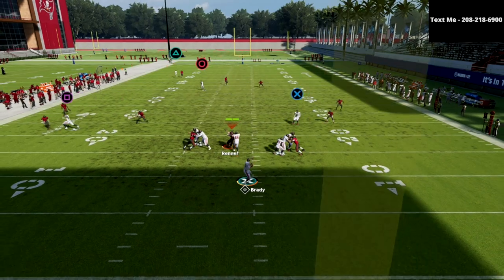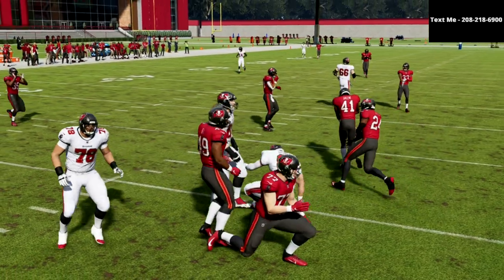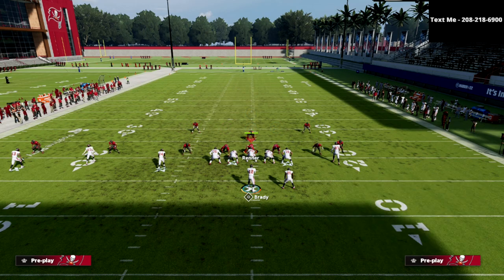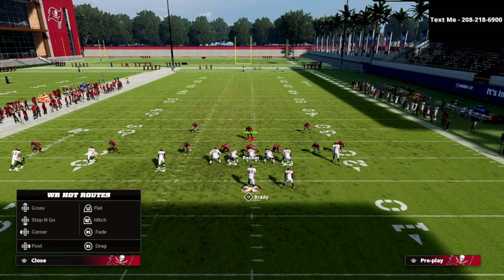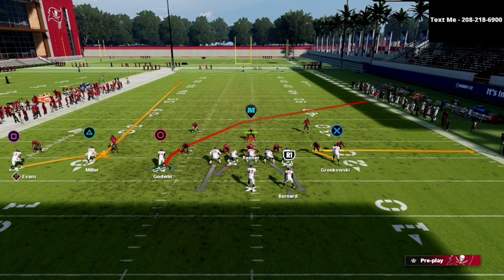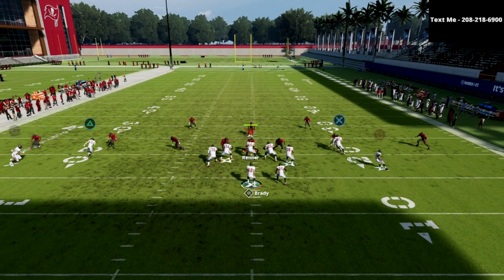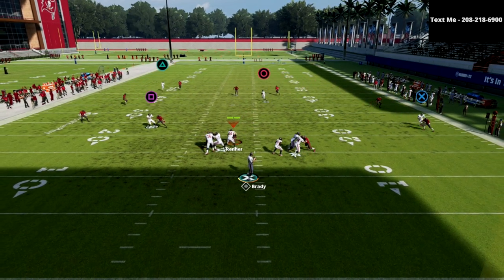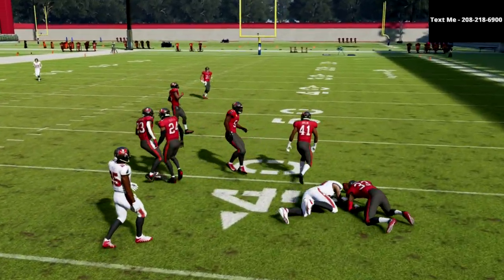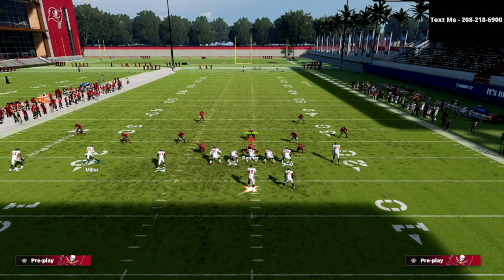The cool part about that spot route is if you put the tight end on the zig, he's going to pull out all the zones on that side, so now I can playmaker the spot route to the right. Because their user has to run all the way upfield — if he doesn't go up there, it's a dot every single time. Most people are going to position their user in the middle of the field, so you can playmaker the spot route to the right and basically get him open easily.